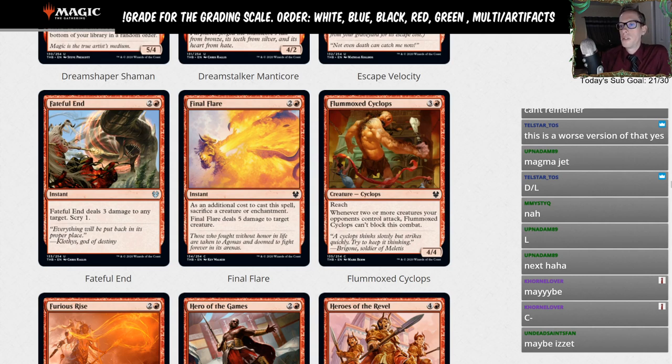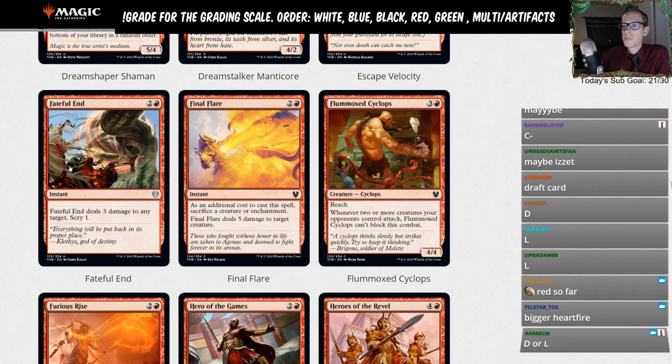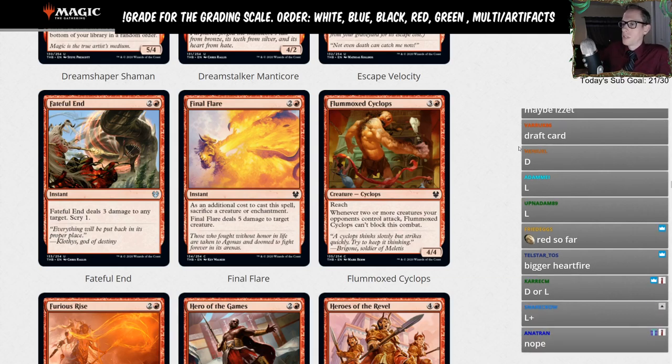Final Flare — two and a red instant. As an additional cost to cast this spell, sacrifice a creature or enchantment. It deals five damage to target creature — not even a player — and costs three mana total. Yuck. Heartfire can at least go upstairs and only costs two. This is just not playable.